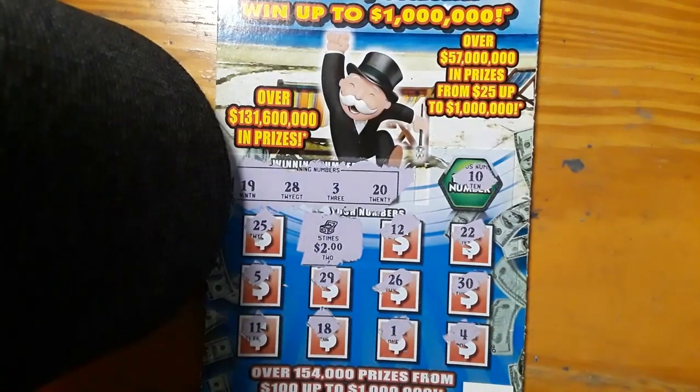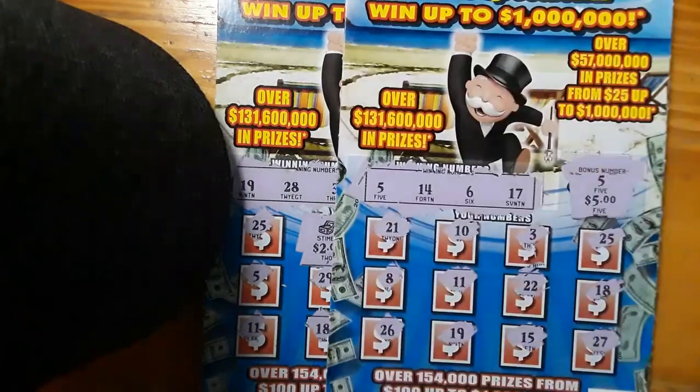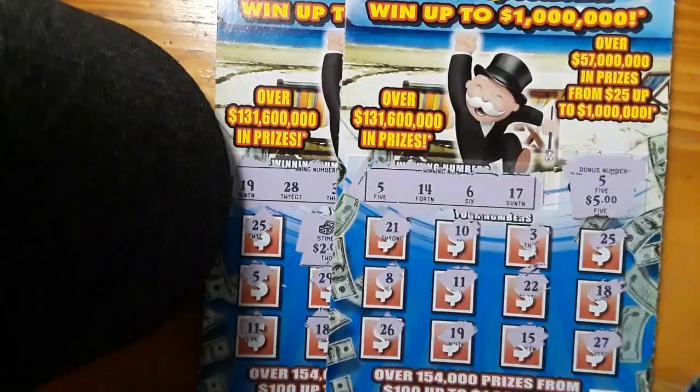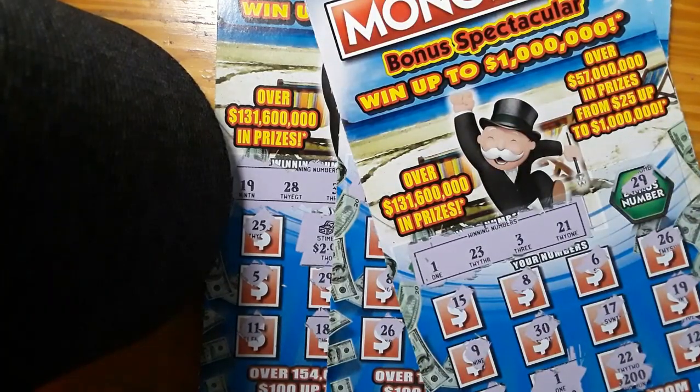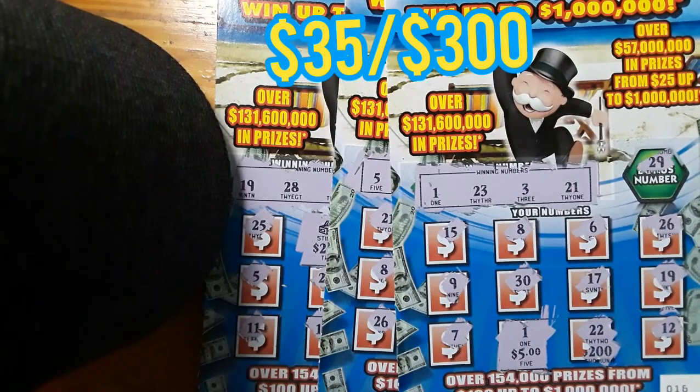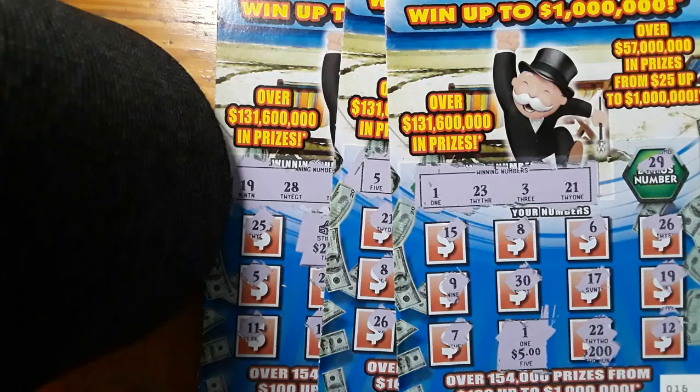So let's see — we had 3 winners. We had 5 times 2 for $10. We had a single match in 5 for $5. And a single match in 1 for $5, to make $20 on this session. That brings our total up to $35 on the book so far — 35 out of 100, or 35 out of 300 depending on how you want to look at it. 5 winners so far and we're at $35 total, $20 today and $15 yesterday. Hopefully tomorrow brings us a much better session.